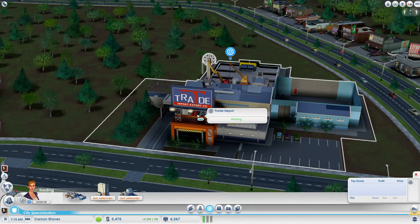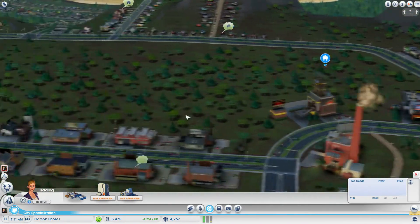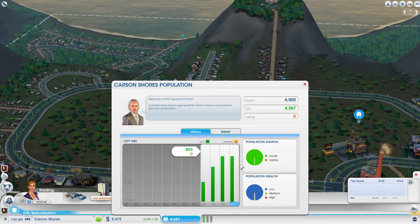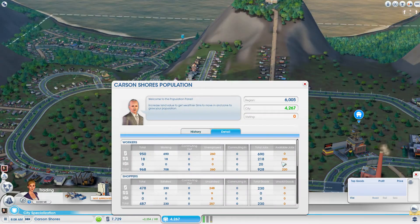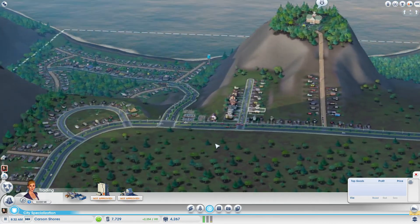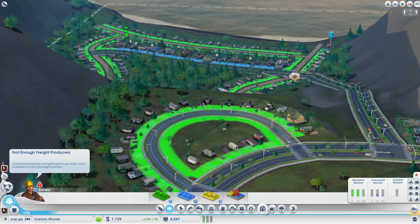Trade, import, export, company — and that's about it, nothing else is said about it. We have four more factories going. What do we need? We need people. Available jobs — medium wealth unemployed, and low wealth. So we need another medium wealth area to exist. I think this might as well be the good place for that.